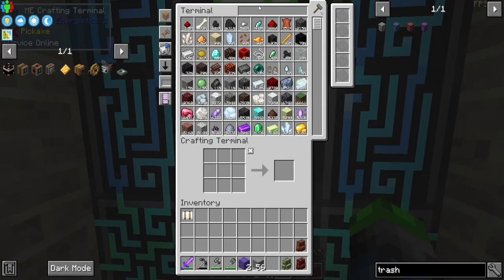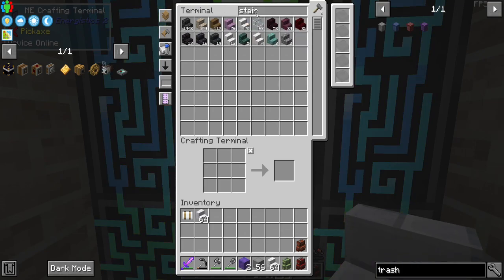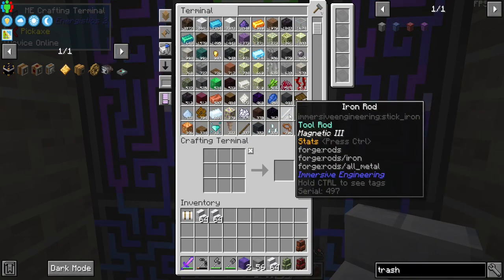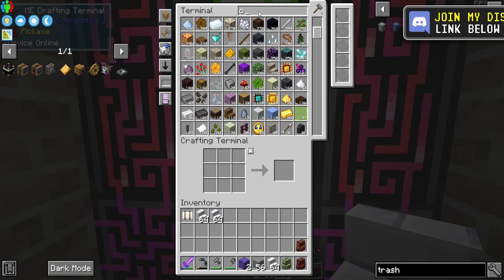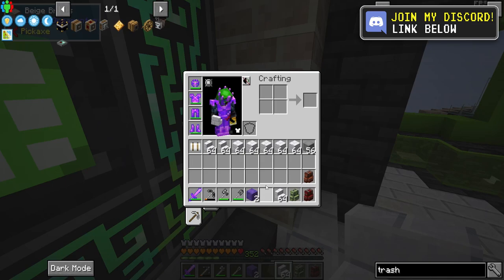Anyway, we're going to go ahead and we need some stairs — the cut calcite stairs. Because we do need to go down a couple of blocks, and when we do that we can build the platform. Where did my calcite go? There we go. How did I miss those bricks?